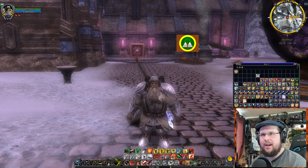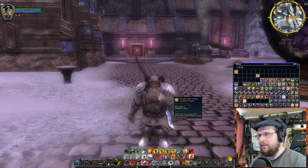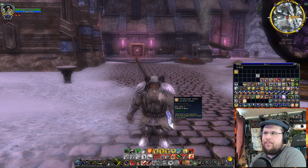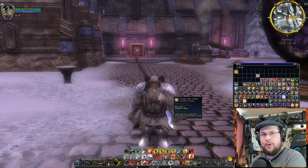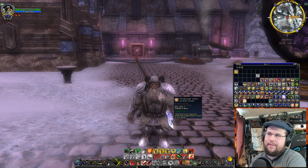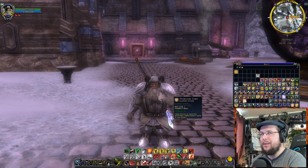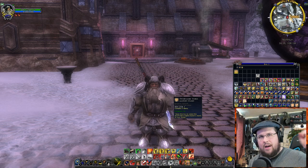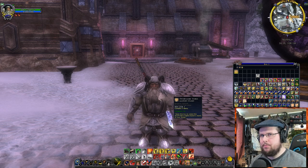It'll pop into your inventory and you'll see this little box that appears. I got a Dwarf-style one. It's bound to account when you purchase it, so if I wanted to, I could send it to another character before opening it. I believe once you open it, it will be bound to that particular character, but once you set it down, most people should be able to use it.